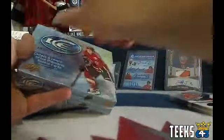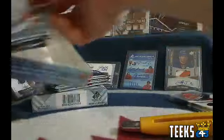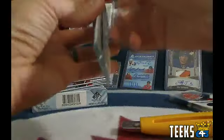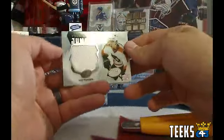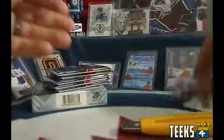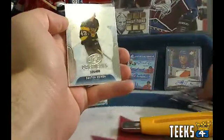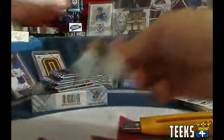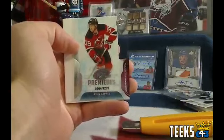Next box of Ice, ending in 7-3-3. First of all, we've got a jumbo rookie relic of Ivan Provorov for the Philadelphia Flyers and Thurm — congratulations, Thurm gets the first hit. Next up, we've got a Danton Heinen for the Boston Bruins and Sean 1989 — Ice Premiers rookie, numbered out of 499. We've got a Nick Lapin numbered out of 1299 for the New Jersey Devils, and NJ Devilsman Dwayne — welcome back to the breaks.